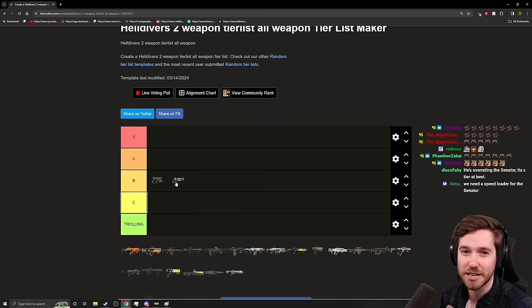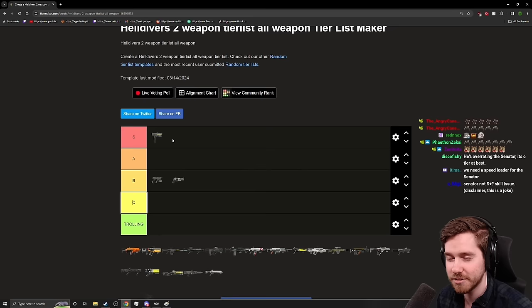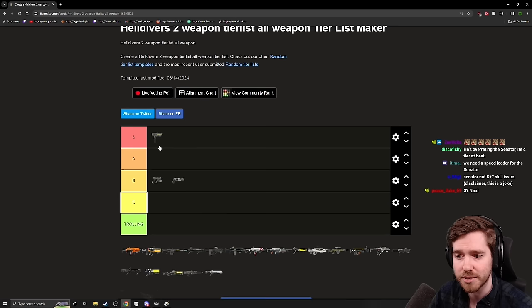If they fix those issues I could easily see the Senator being A or S tier. The Redeemer is an easy S tier for Automatons compared to other sidearms. It's very strong — put it in single fire if you have a hard time with the trigger, and you can use it essentially like a Peacekeeper but with a larger magazine. Against Devastators I typically use little burst fires to the head and you can kill them in like three rounds.